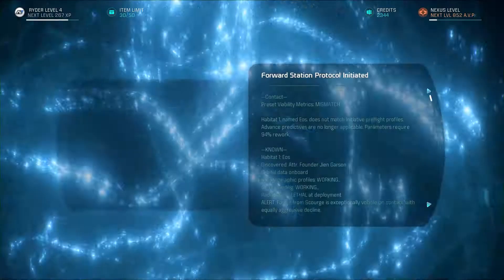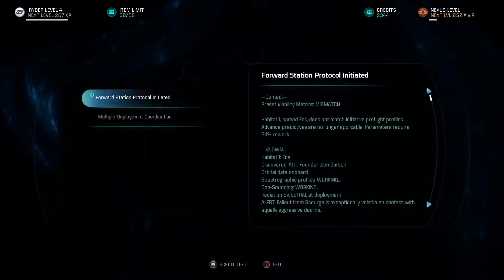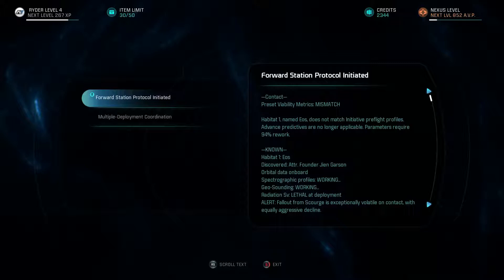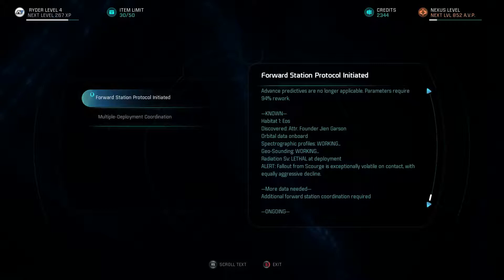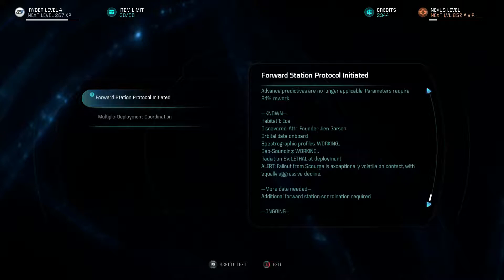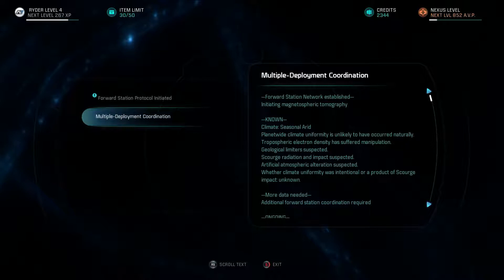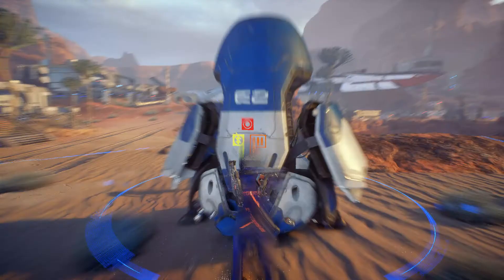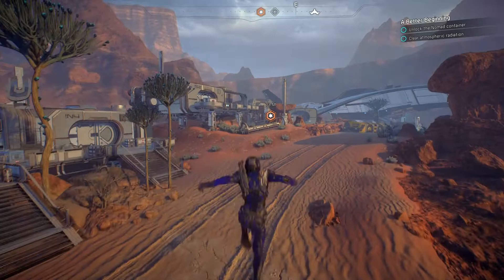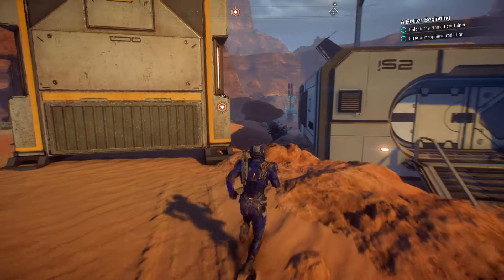We look at the forward station terminal: protocol initiated, present viability metrics mismatched — Habitat 1 named Eos does not match initiative pre-flight profiles. Advanced pre-detectives are no longer applicable. There's a note that fallout from the Scourge is exceptionally violent, and the planet-wide climate uniformity is unlikely to have occurred naturally. We need to unlock the Nomad container and clear the atmospheric radiation, though I'm not quite sure how to do that — probably a building further down the road.